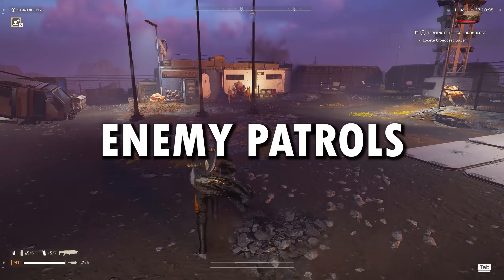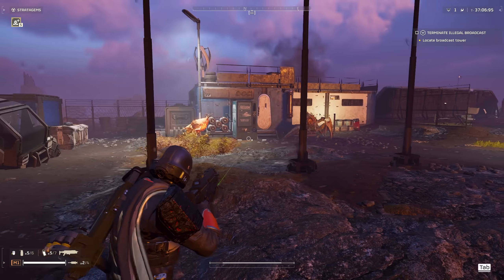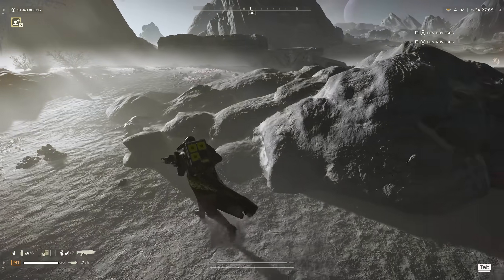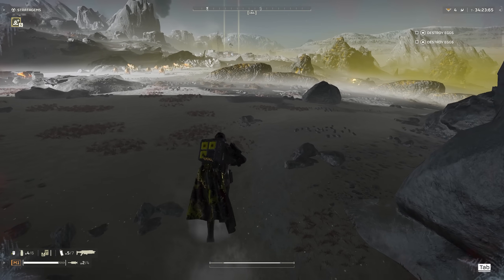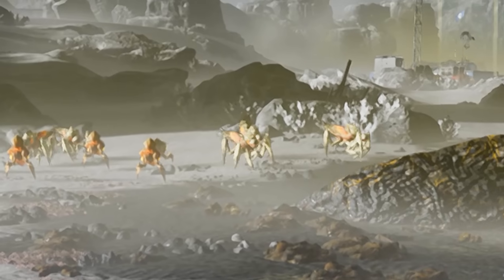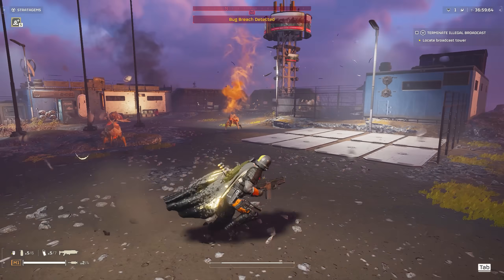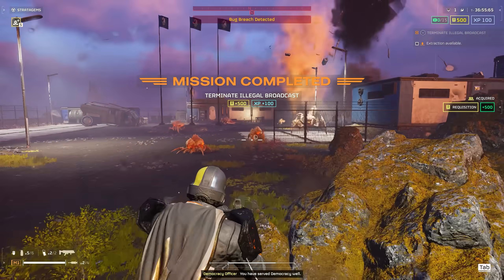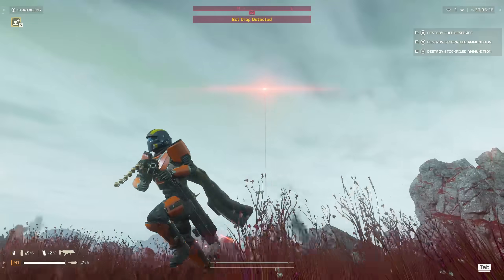Tip number one: enemy patrols. This is a core gameplay mechanic the game doesn't really explain, but throughout a map you'll see small groups of enemies roaming around or just chilling around areas of interest. When they spot you or hear you they will take a few seconds to do the Pikachu shock phase and then raise an alarm calling in reinforcements — for the bugs that's releasing spores or spore moons into the air triggering a bug breach, and for the automatons it's firing off a flare that calls in their dropships.